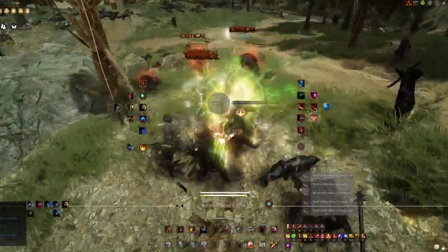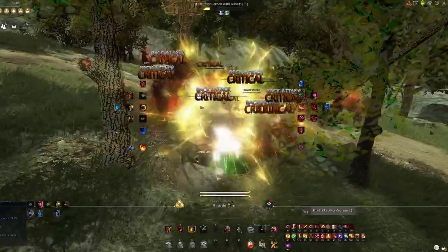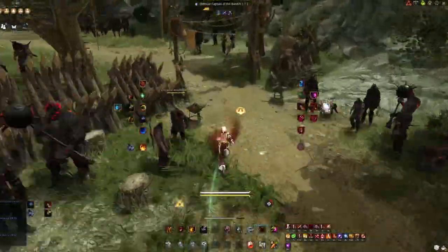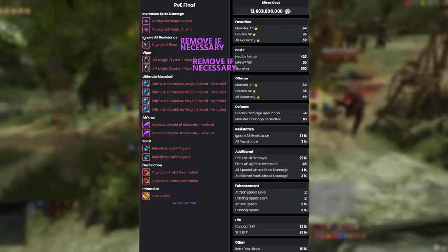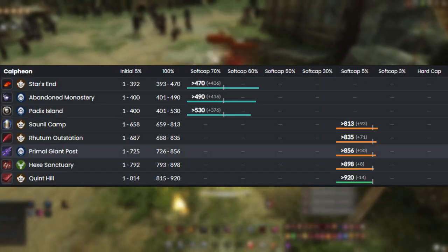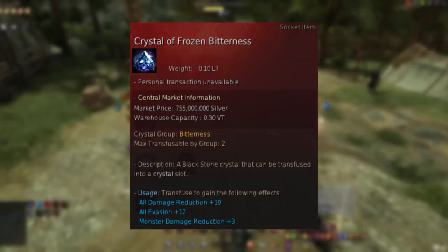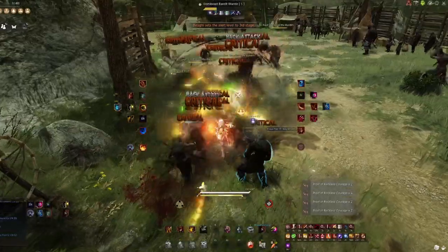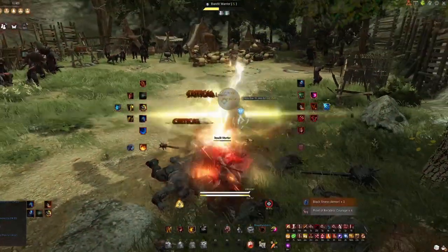For all of you with money to blow looking for the best of the best, it's time to start specializing. At this point, the crystal sets are going to hinge around you having the maximum crystal slots, though you can sacrifice the top slots if you're missing a Garamoth Heart. This first set is going to be best for a one-size-fits-all approach — take note of the Brutal Decimation crystals, as well as the lack of defense increase, to maximize damage in all aspects. This is not optimal in a lot of spots depending on your gear. Places like the Elvia Realm have you benefit from increased species damage to go past AP caps, or tankiness so you can spend less time healing and more time damaging. Instead of showing you all builds per spot, we're going to cover what the best crystals are and when you should swap them.